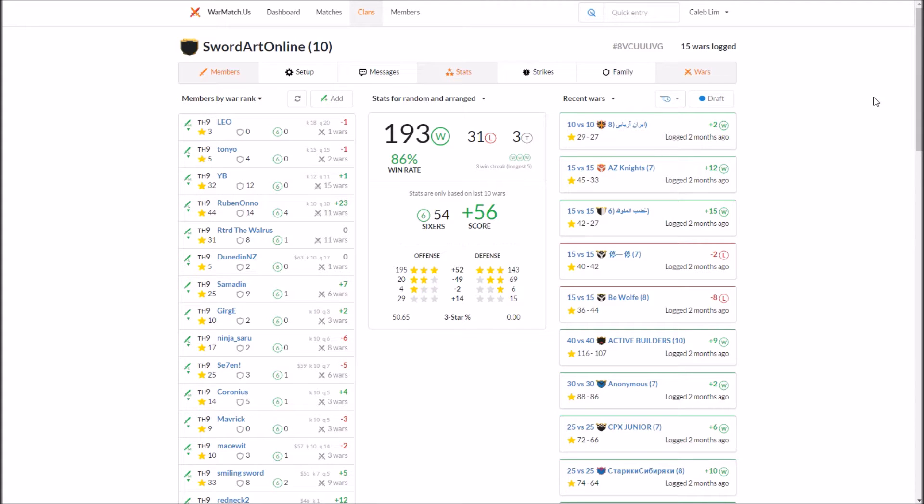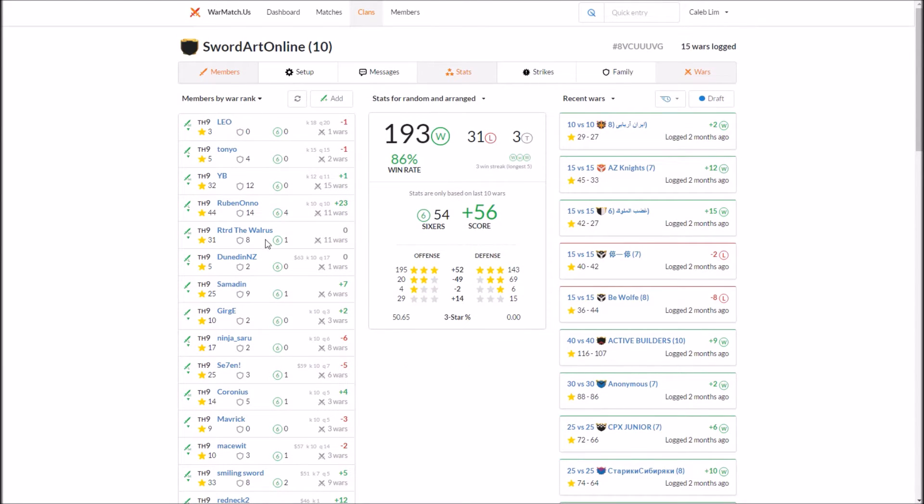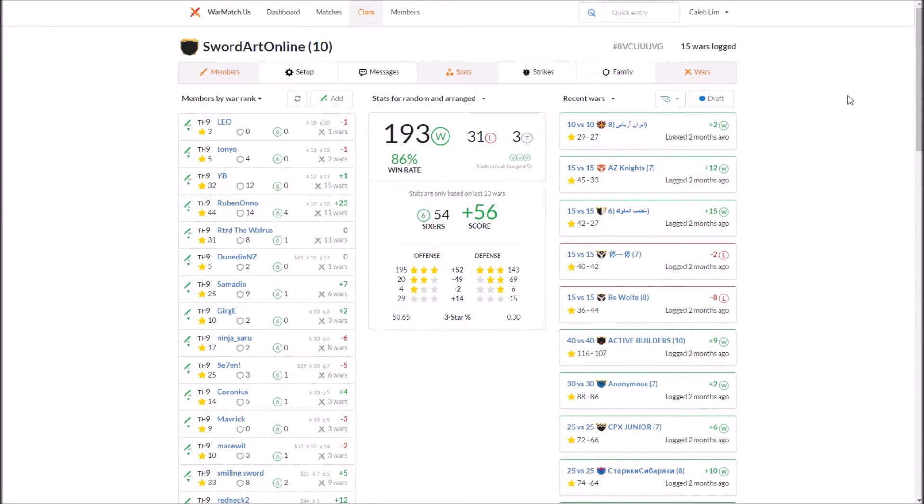Hello, this is Caleb with Pokemon and this is episode 2 of the Warmatch Admin Guide. To start a war in your clan you're going to have to be a lead role, so this is that L button and you should make sure you have it to start a war.